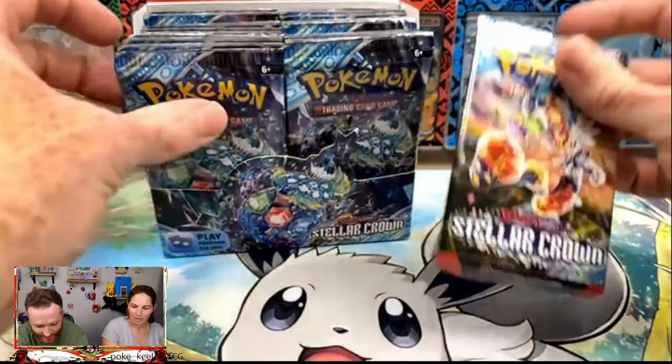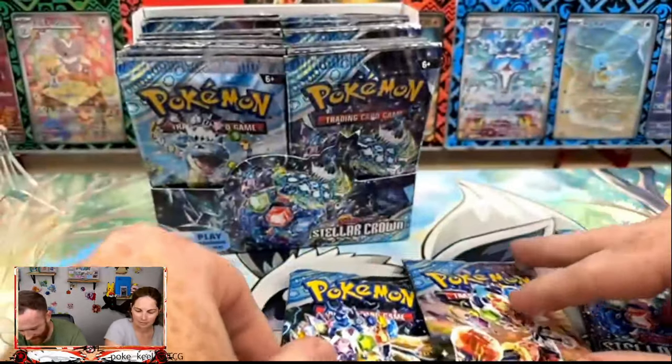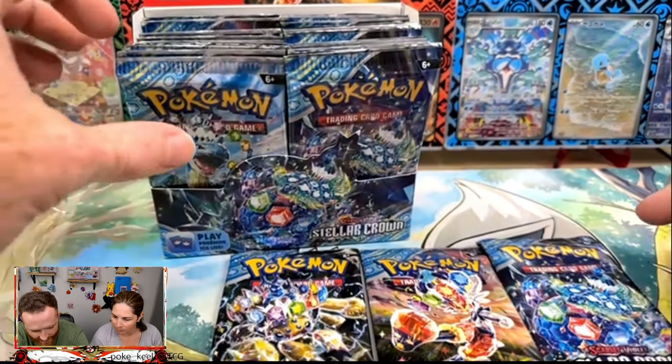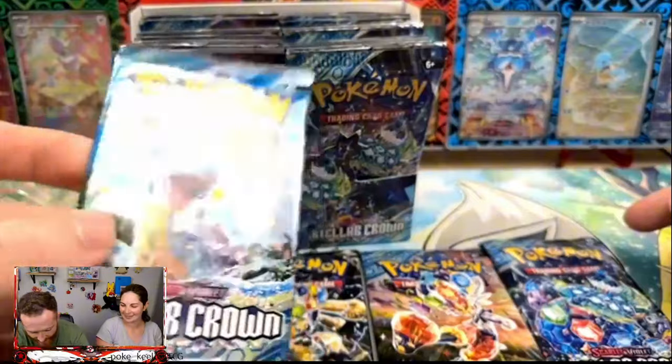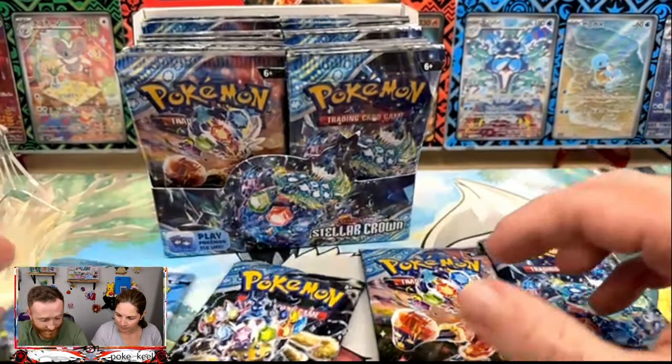So let's go — these are new packs. You've got a giant spider thing, a Cinderace, a Terapagos, and a Lapras. Those are your four pack arts and they are gorgeous. We'll just keep going.